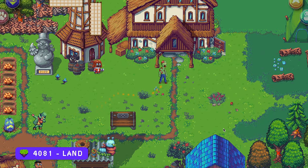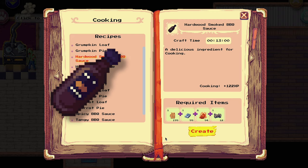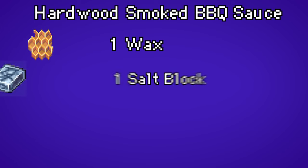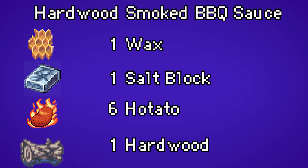For the other sauce you need to go inside the house and start cooking. The hardwood smoked barbecue sauce can be made with one wax, one salt block, six hot potatoes, and one hardwood.